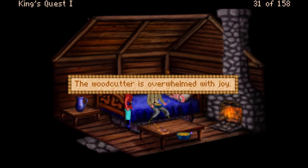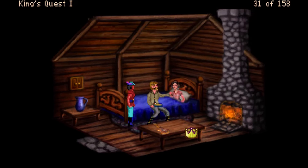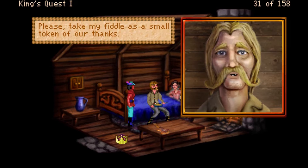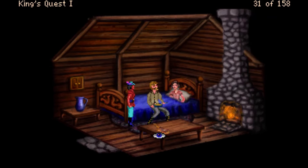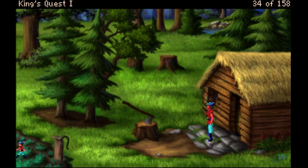The woodcutter is overwhelmed with joy: 'Thank you, thank you Sir Knight, we shall never forget your kindness and generosity. Please take my fiddle as a small token of our thanks.' We solved the puzzle and got the fiddle! I have no idea where I'm going to use the fiddle but I'm declaring that a big victory.